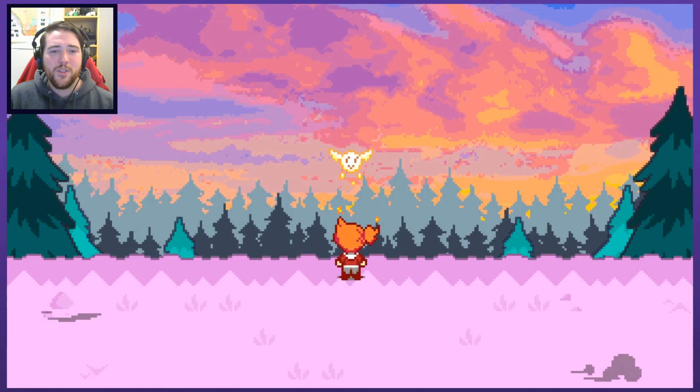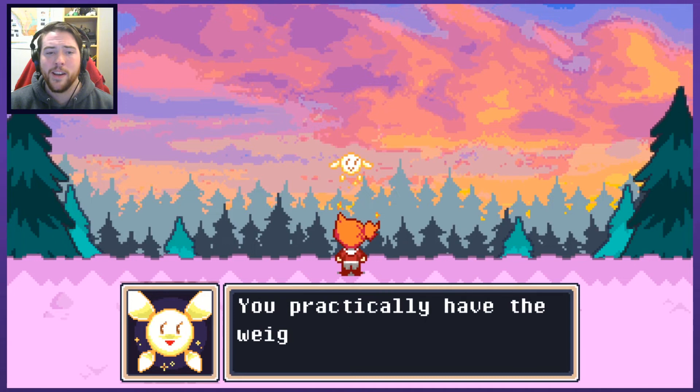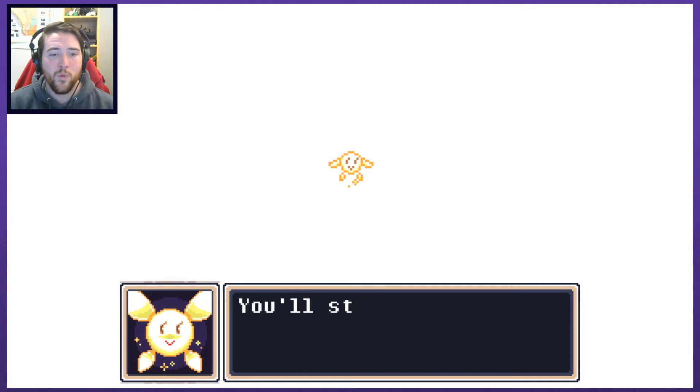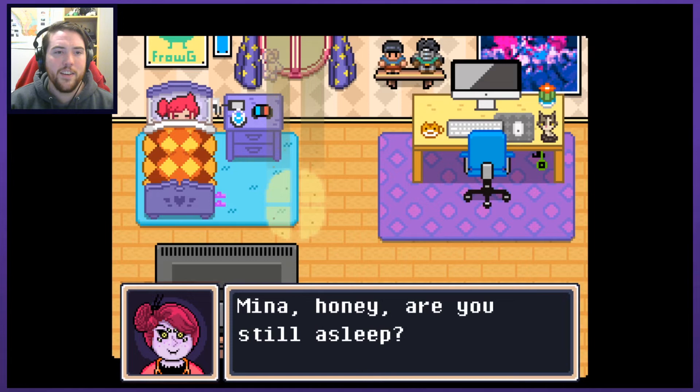Nice colorful little cutscene. Emerging. You made it out just in time to see the sunrise, Mina. Isn't it beautiful? The journey ahead will test you. You practically have the weight of the world on your shoulders. But it will also be filled with moments like these — don't let them pass you by. Save the world, but don't forget to save yourself. And promise me that no matter what happens, you'll stay with me. Okay? Isn't that the fairy that talked to me in the opening part of the game? Is the fairy someone other than just a fairy? Like maybe it's someone turned into a fairy?